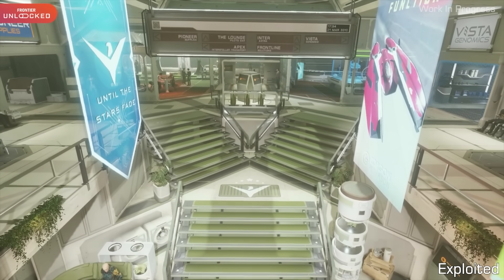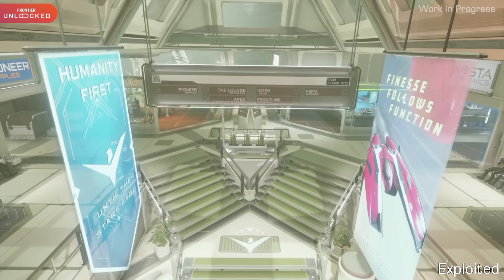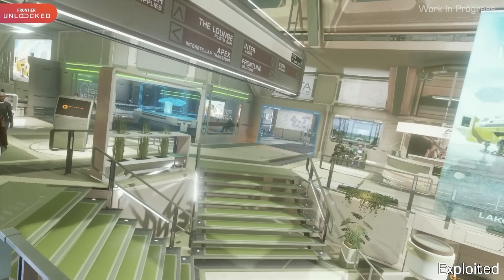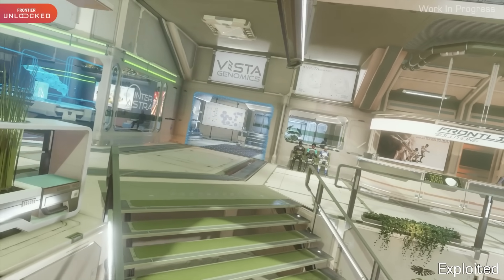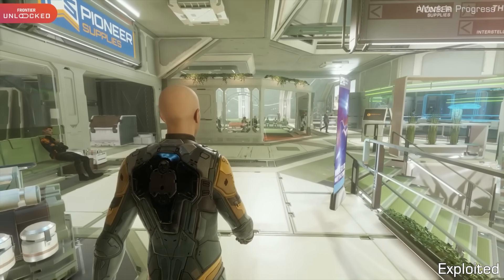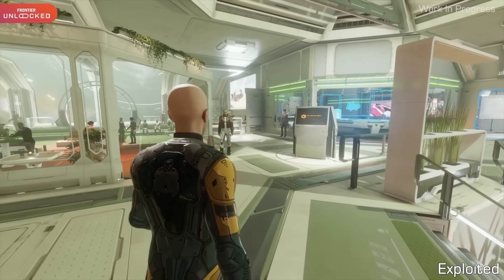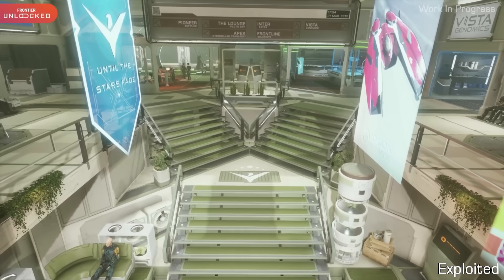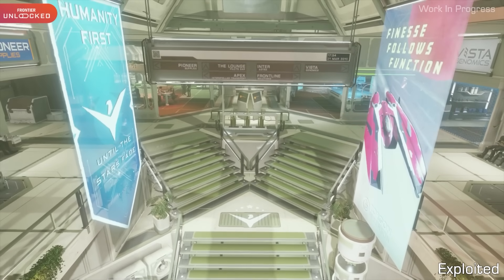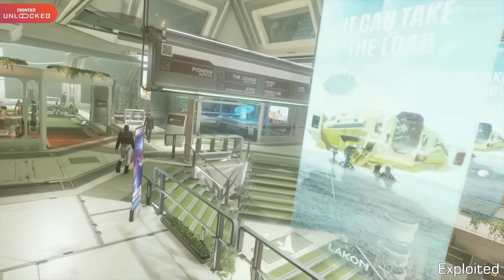So how is this going to change and improve with Power Play Version 2? A key focus is on improving the visual representation of a power's influence on a particular star system, as well as the stations within that star system. As powers take control of systems, you'll notice visual changes reflected in that power's level of influence through things such as branding, decor, NPC behaviour, and other things — all visible within activities and locations within the chosen star system.